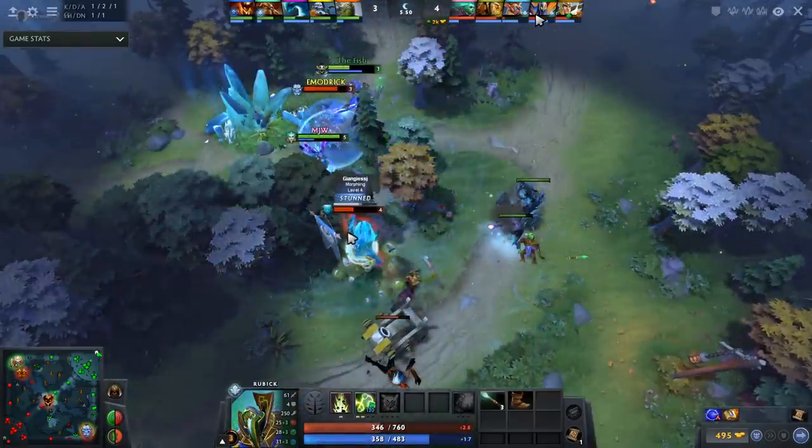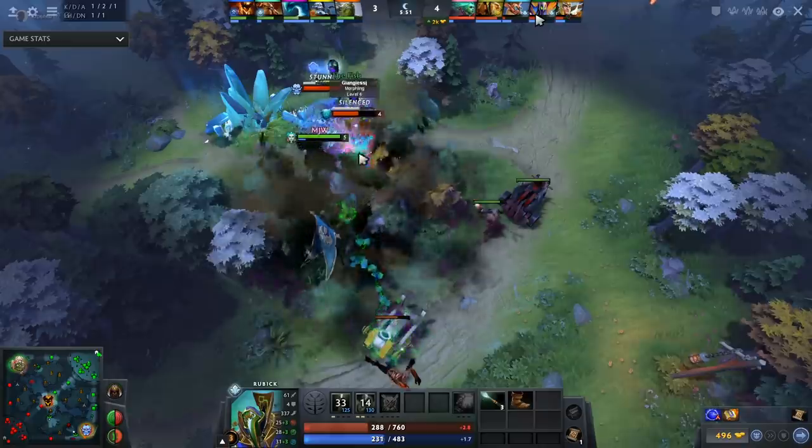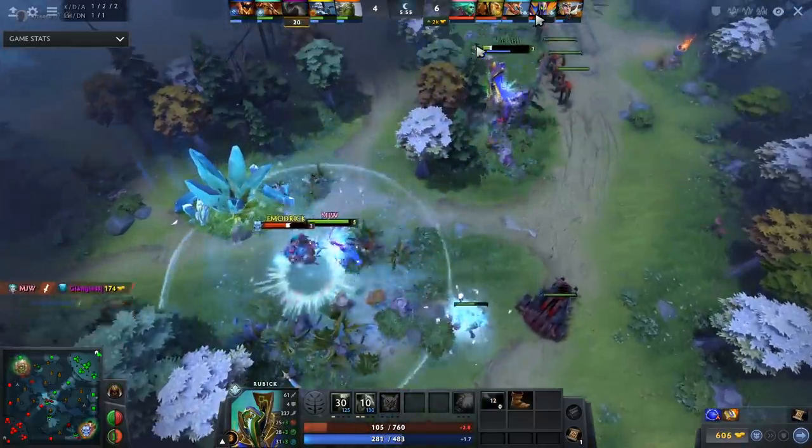I like that he's contested the pull, he just went too aggressive when going about it. He could have just Fade Bolted the wave or even just told his DP to shift over — that would be totally fine. In fact, if the DP shifts over there, they'd be able to get a full small camp as well. Good wand usage there.